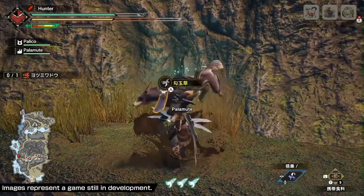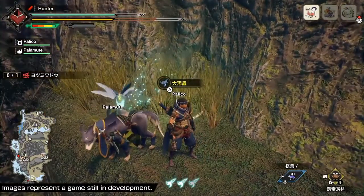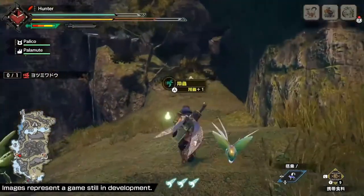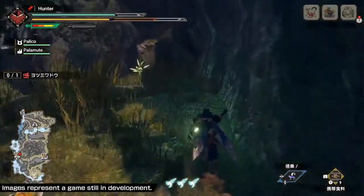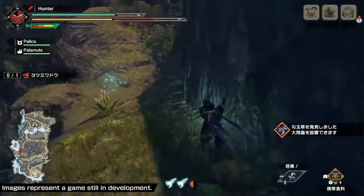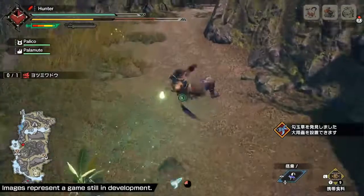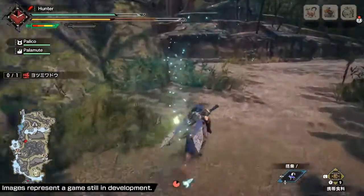Over here you can see this grass thing that he is messing around with. He just found a great Wirebug in there. You can use those ones that you found to make these super huge jumps like the one you just saw — he just leaped up a tremendous distance. Searching through the area, you can find really cool items like this, and Endemic Lives and Wirebugs that will help you maneuver and gain more buffs. It's a really interesting thing that adds rewards to the exploration aspect of the game.